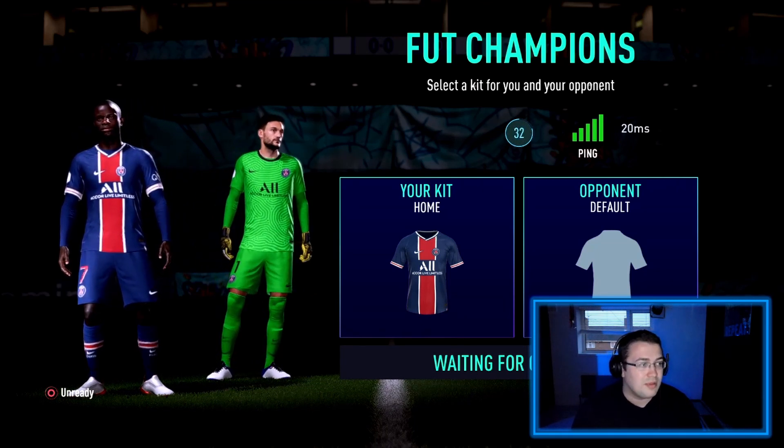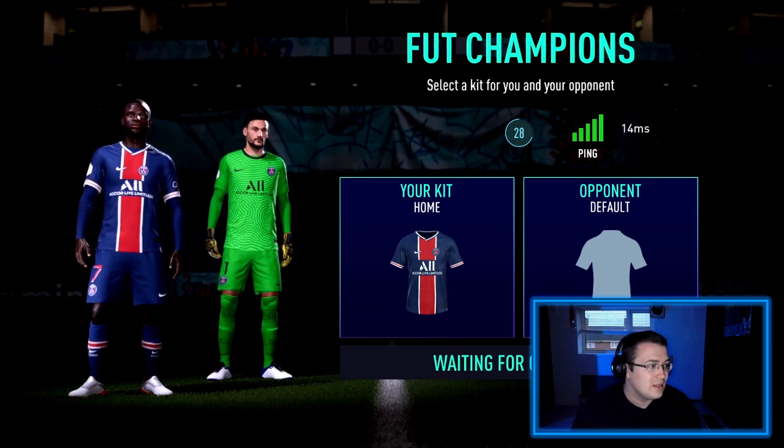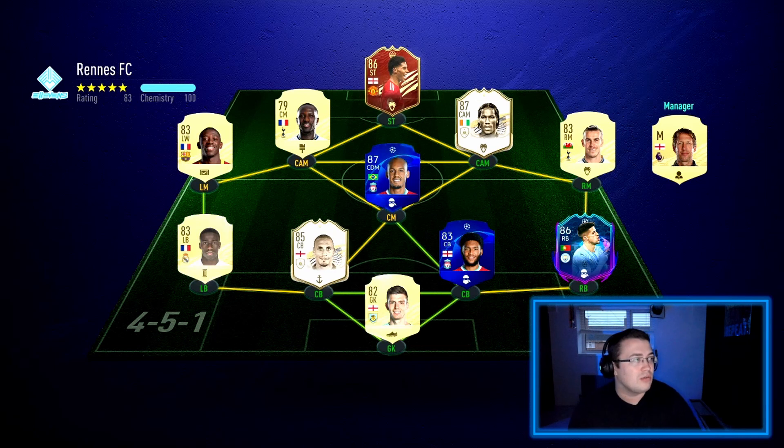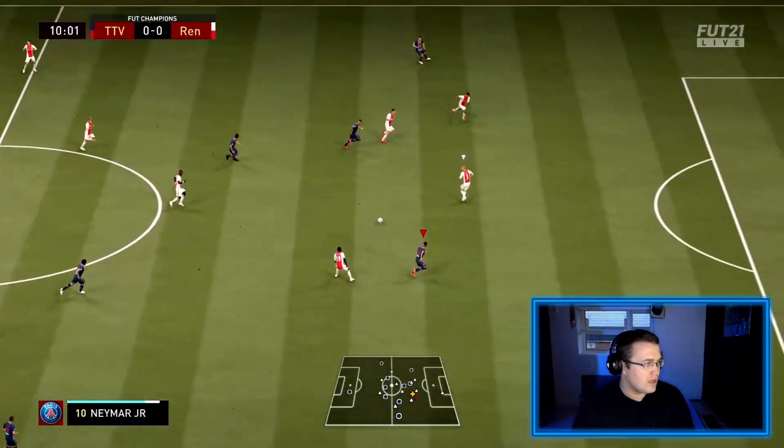The biggest thing is Cruyff — I really want to get Cruyff for myself. The second opponent has Red Rashford, Drogba, Sissoko, Fabinho, Bale, Cancello, Gomez, Rio Ferdinand, Mendy, Dembele, and Pope. More of a box-standard team, but he does have Drogba and Red Rashford. We'll see how well we can do against this guy.